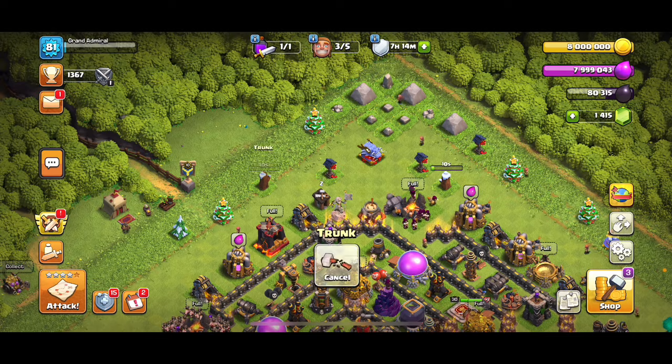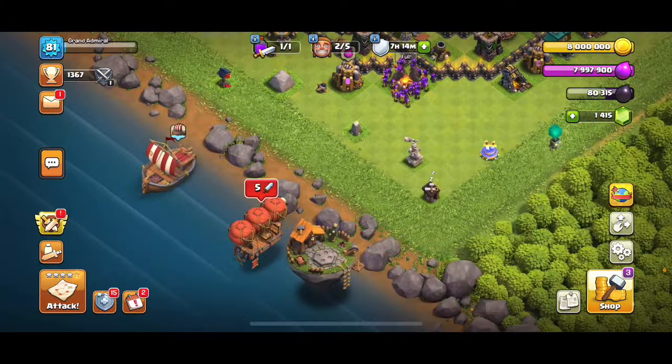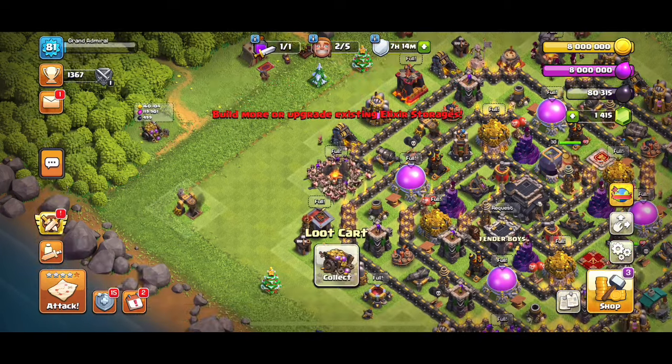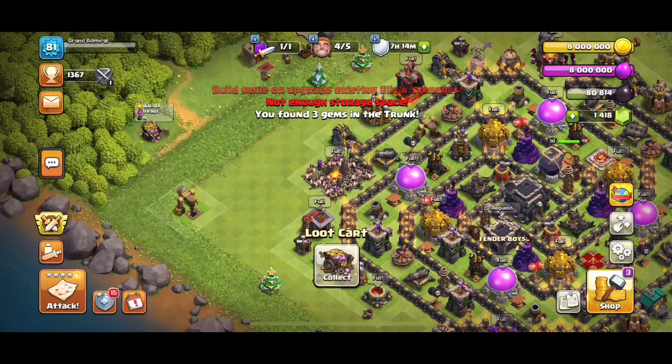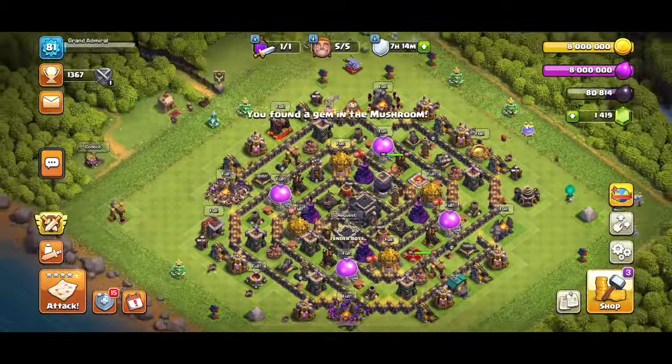This attack is actually an unconventional Town Hall 9 attack. Barge is usually not used too often in higher Town Halls besides the really low ones. So if you're not a really good attacker, this is not your type of attack. It's just sort of a fun attack if you want to learn how to do it.